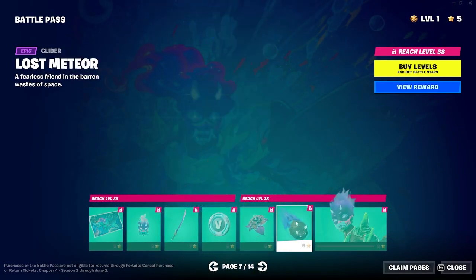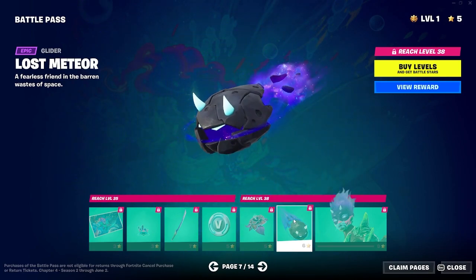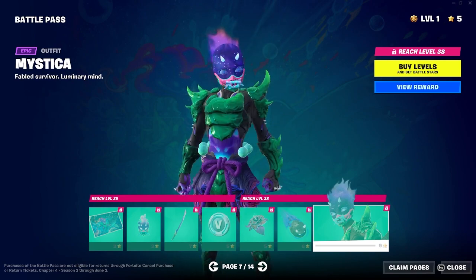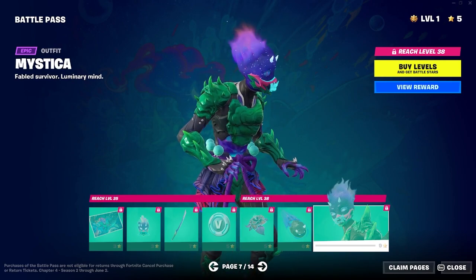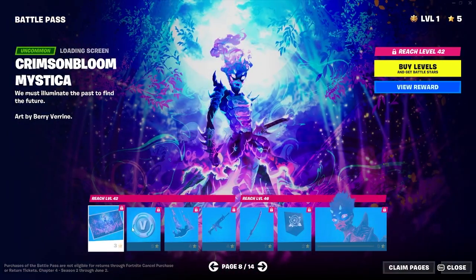Back bling. Excuse me, my voice just kind of shut off. That's a cool glider — that's gonna be a hovering one, I think. What else we got here? We got Mystica, another skin. She's really cool. I like that — the greeny vibes.